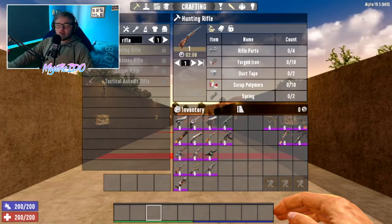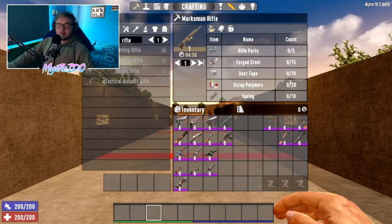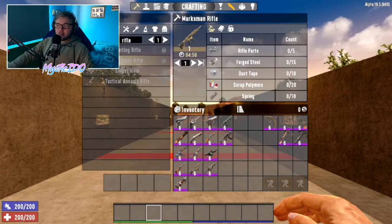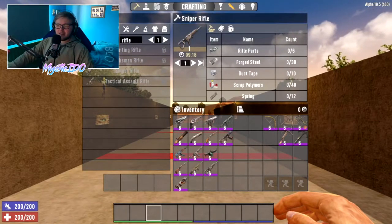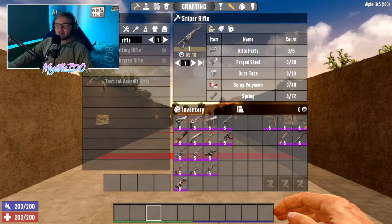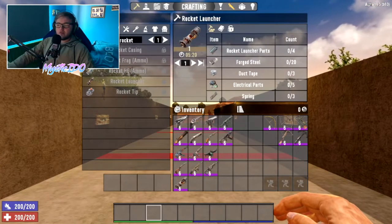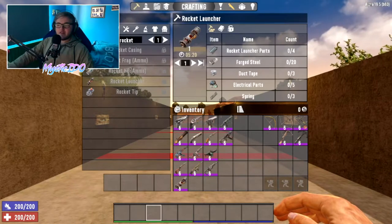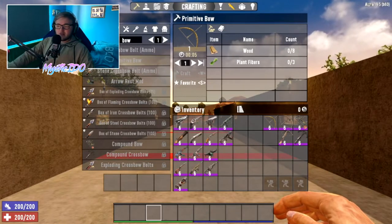For the hunting rifle you need 4 rifle parts, 10 forged iron, 2 duct tape, 10 scrap polymers, and 2 springs. For the marksman rifle you need 5 rifle parts, 15 forged steel, 10 duct tape, 20 scrap polymers, and 10 springs. For the sniper rifle you need 6 rifle parts, 30 forged steel, 10 duct tape, 40 scrap polymers, and 12 springs. For the rocket launcher you need 4 rocket launcher parts, 20 forged steel, 3 duct tape, 5 electrical parts, and 3 springs.